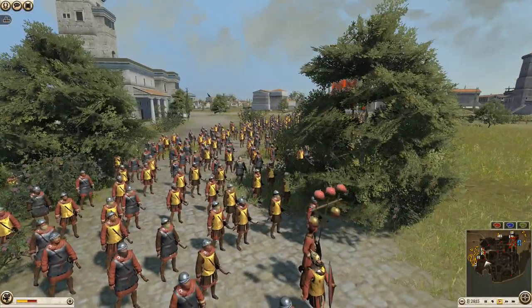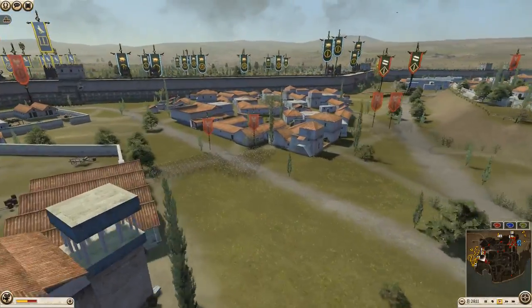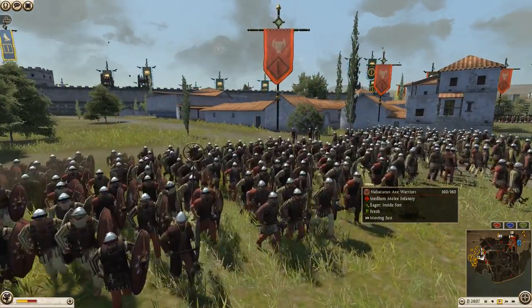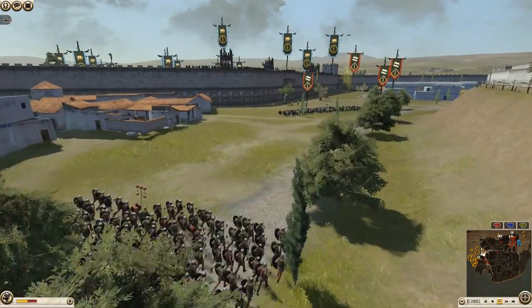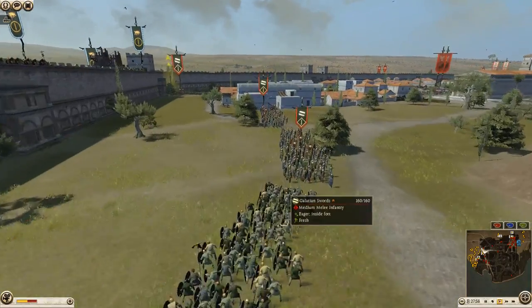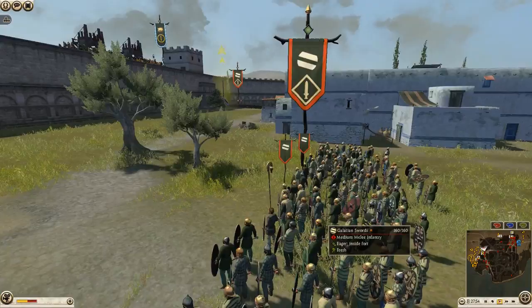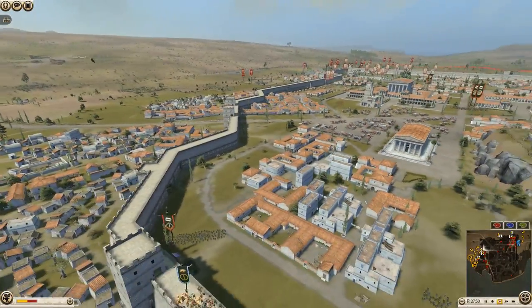These guys are tough to get rid of. We have some Nabataean Axe Warriors — pretty good infantry that I think will hold the line here. We have Galatia with Galatian Swords — some good low-to-medium-tier infantry.